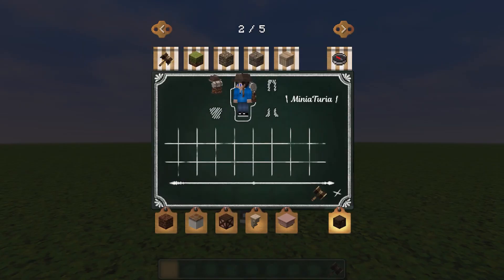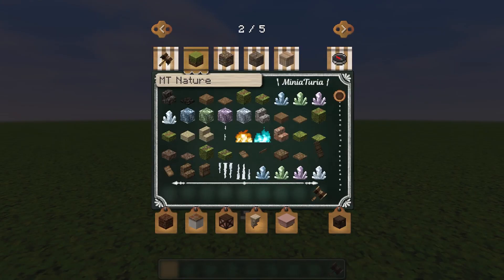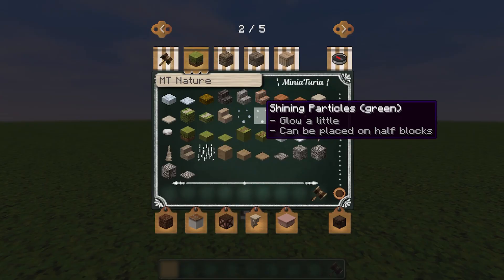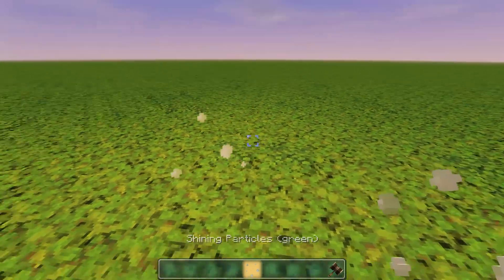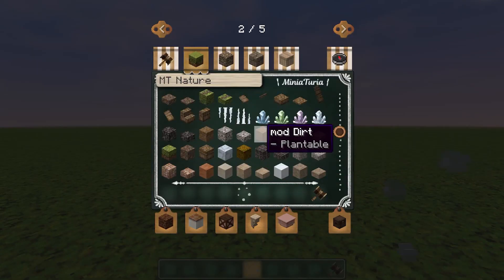I believe you can change the state of things. I've got a dashing hat and a little backpack and now I'm ready to explore the Minituria world of blocks. Look at this nature - it's got so many choices. I'm very interested. Look at the smoke. Shining particles look very interesting too. Okay they're pretty cool like a little light box. That's really interesting isn't it?